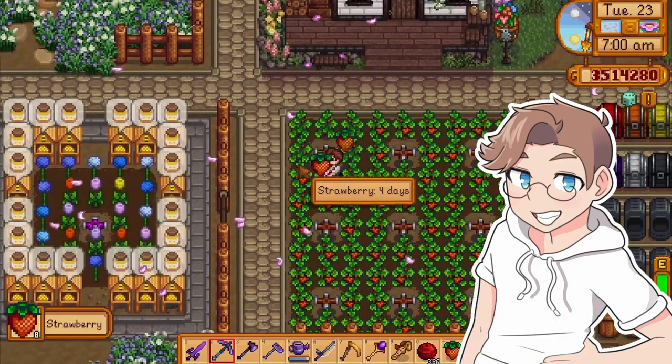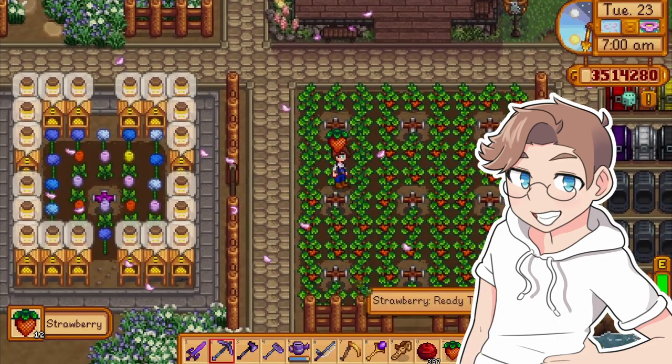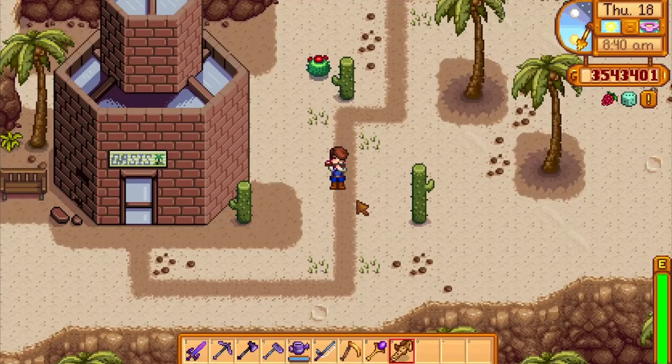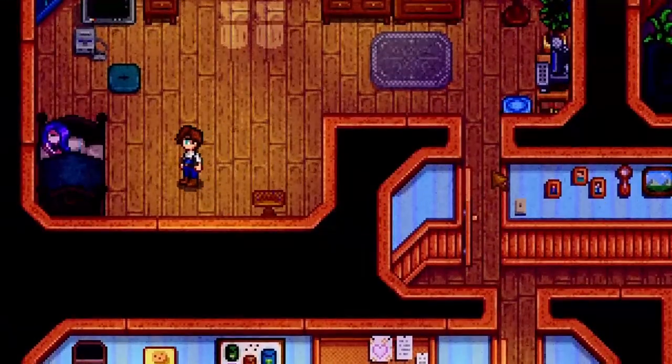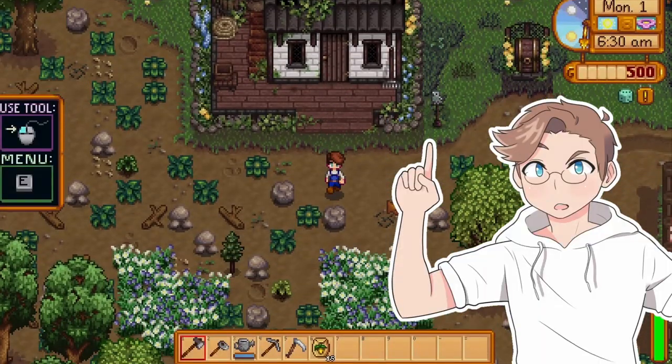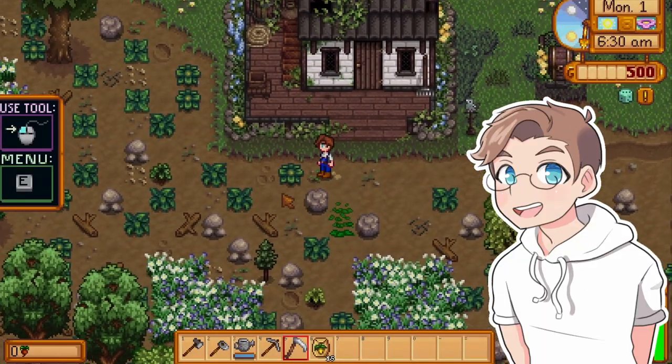Stardew Valley is a weirdly addicting farming simulator with plenty of fun items. There's a wand that teleports you to your house, a flute that summons a horse to your location, and a key that lets you sneak into private property and watch the townsfolk as they sleep. But there's one category of items that always seems to be overlooked.